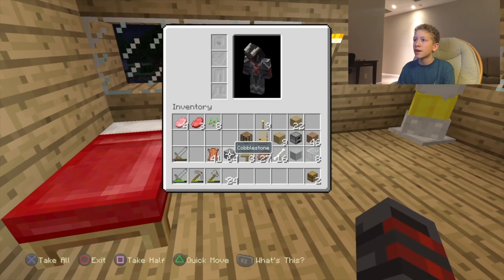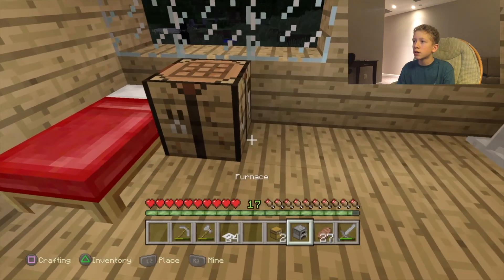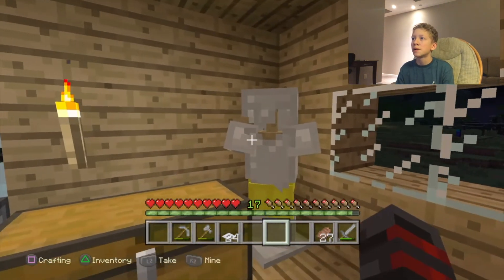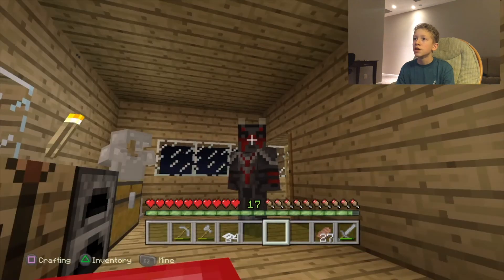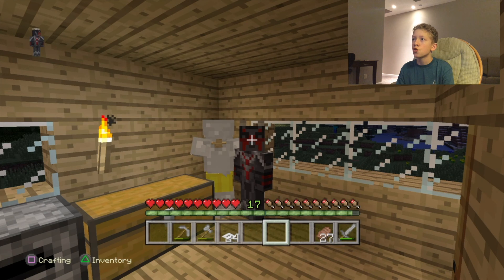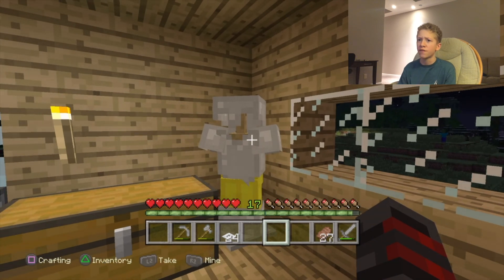So we have our bed, and then we're going to put a crafting table, a furnace, and our chest. And our food. There we go — perfect. We have our armor stand. That looks actually pretty dope. I kind of want to take a screenshot, maybe I'll do that after. I actually like this a lot — just me and my armor stand, chilling in my new room. Pretty neat.